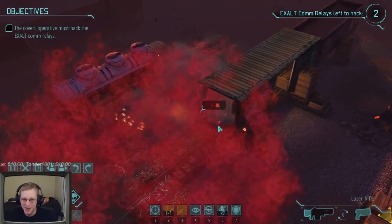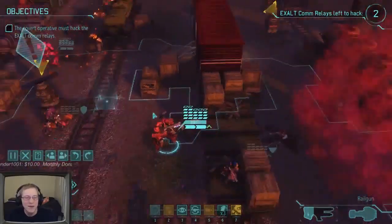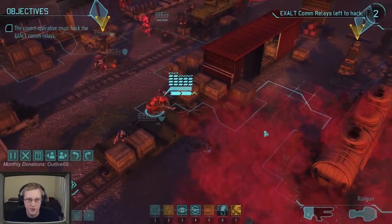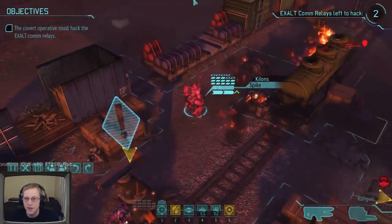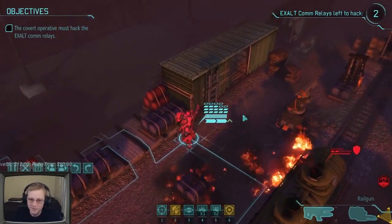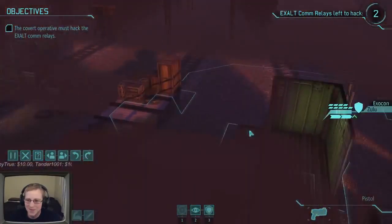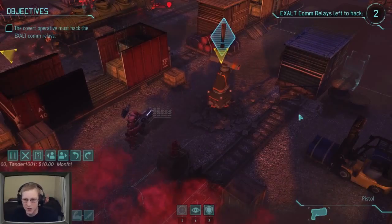Airdrop guys on top - should get overwatch shots. Boom, one guy taken out immediately. Another airdrop on top. Tander is in a perfect position to take that guy out. Our Wings gets another reaction shot hit - doing nice base damage. Skelgaroth also gets a reaction shot and takes one out - absolutely beautiful. Tander can't see the remaining enemy so he stays in overwatch. Oogie moves to the corner. Silver Rice takes a guy out - boom, perfect.